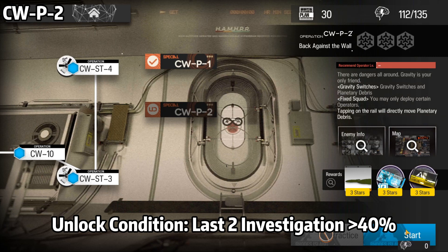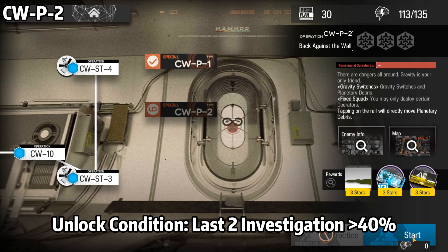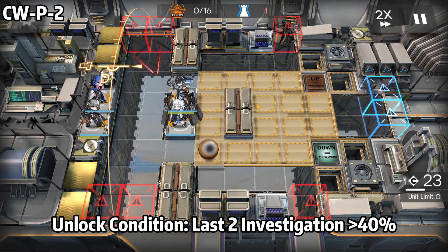Okay, CWP2. This stage is a little bit more simpler. So for CWP2, the stage is simpler. First, press this block - this one on top - and then immediately push to the side.